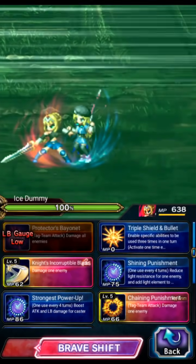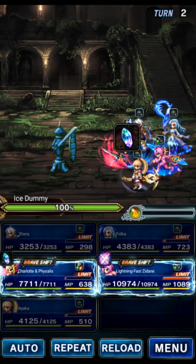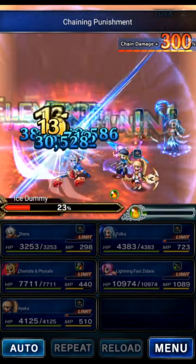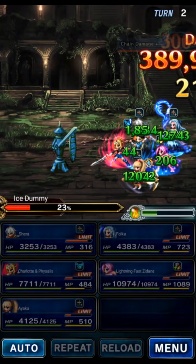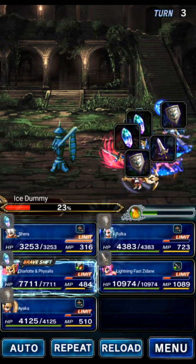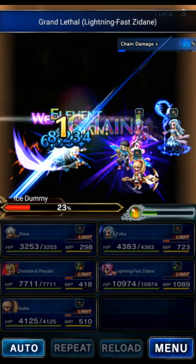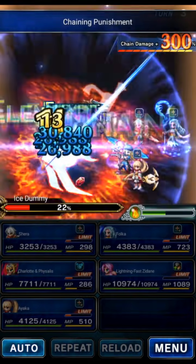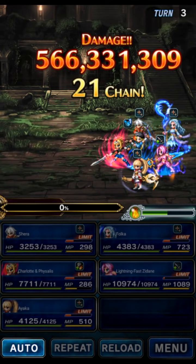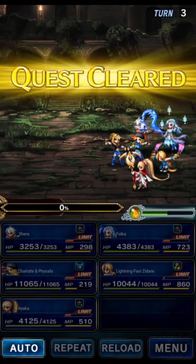Zidane will shift and tag chain. We will shift Faisalit and tag chain. There we go — dealt damage. Then we will just reload, Entrust, reload. And there it is — five turns or less, we're done. And if your Zidane is not as good, you just keep entrusting and keep killing, keep dealing damage. Zidane stacks his LB — the more you stack it, the more it goes.